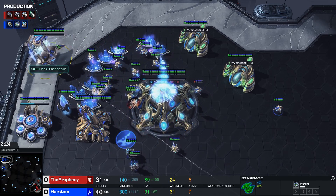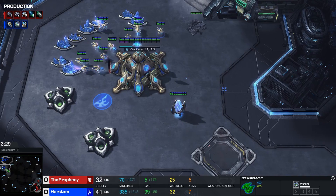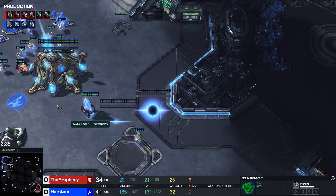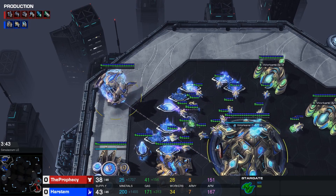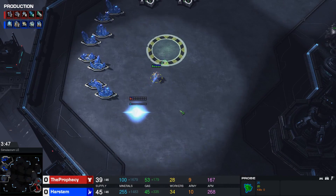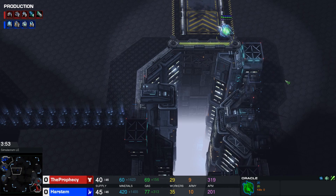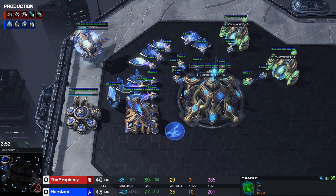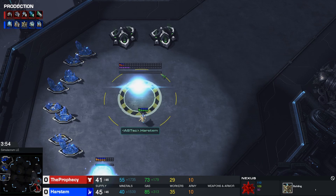The first Oracle starts and I chrono boost it. After my first Oracle starts, I build a Pylon and two extra Gateways — preferably the Pylon before the two extra Gateways, otherwise you might accidentally get supply blocked when you want to build your second Oracle, which almost happens here. So: Pylon, Gateway, Gateway, second Oracle. At that point, we also want to get our third base.